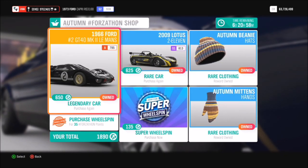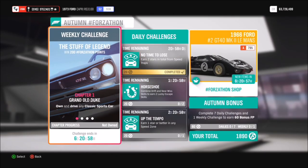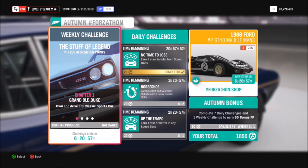Hello and welcome back to Everything Gaming. In today's video we're going to be going through this week's Forzathon event which is called the Stuff of Legend, based around you using a classic sports car of your choice. So without further ado, let's get stuck in.